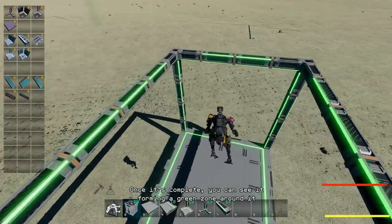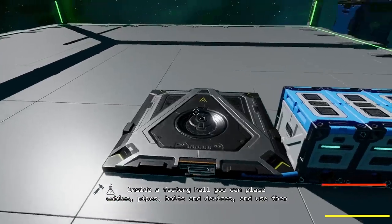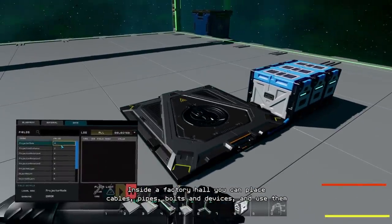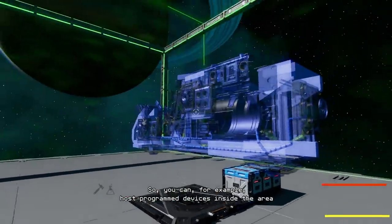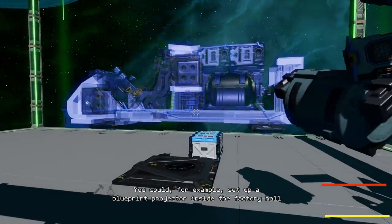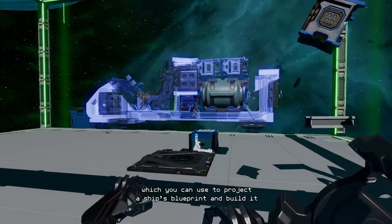Once it's complete you can see a green zone forming around it. Inside a factory hall you can place cables, pipes, bolts and devices and use them. So you can for example host program devices inside the area. You could for example set up a blueprint projector inside the factory hall which you can use to project a ship's blueprint and build it.